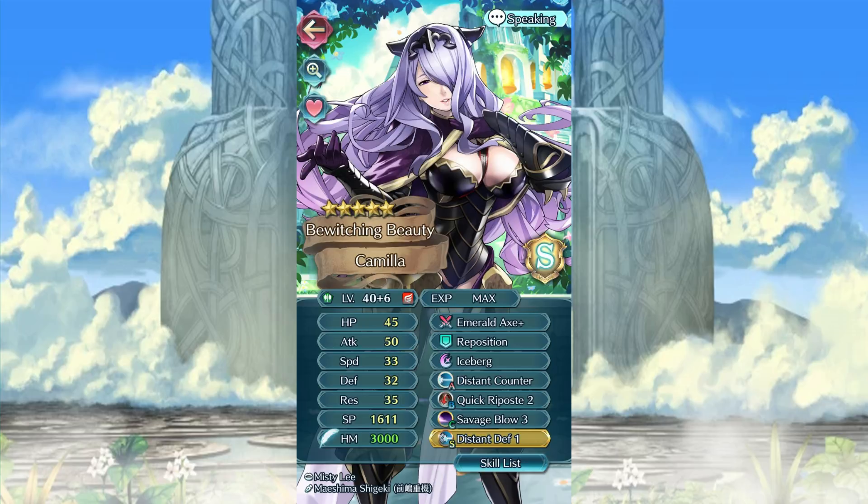So you guys want to know who the most sent-in unit was? She's staring at you right now. By the way — distant counter — good lord, guys, stop killing Hectors. We've talked about this. That Camilla has some pretty good defense and resistance, so I guess we can let that slide. At 621 units sent in, Camilla comes in at first for the most builds sent in.